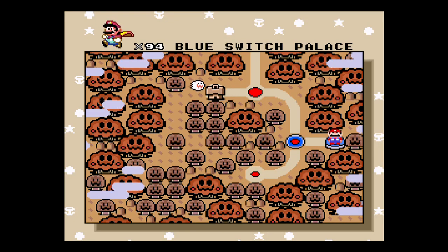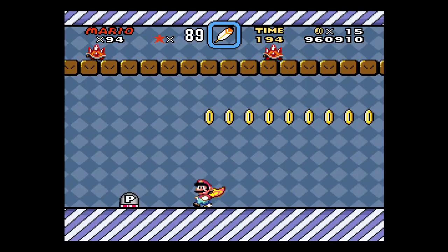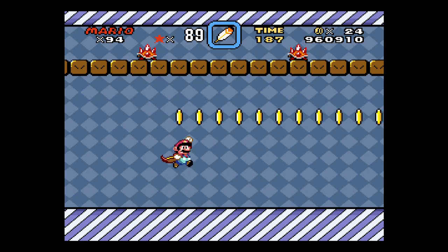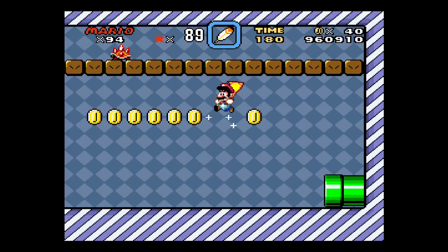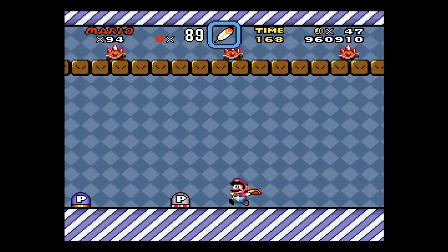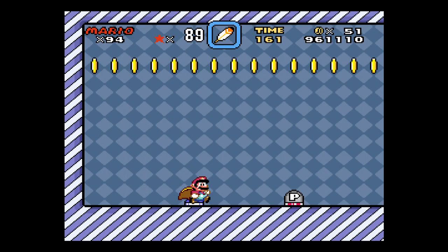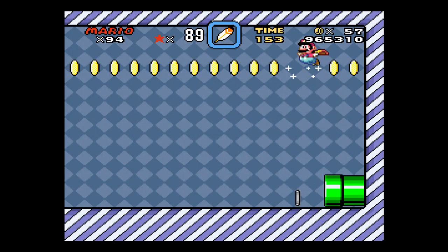Blue Switch Palace time! With these spinies right here, they will turn into coins when you hit the gray piece stomp there. So what you do is you collect all these regular coins here, and then that way you can hit the blue piece stomp to turn those bricks into coins which will drop down the spinies. And the gray one here will turn them into coins to go back.